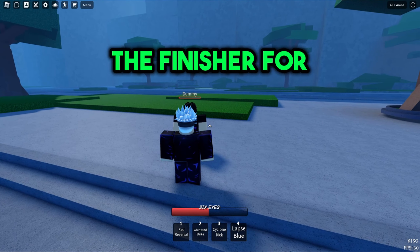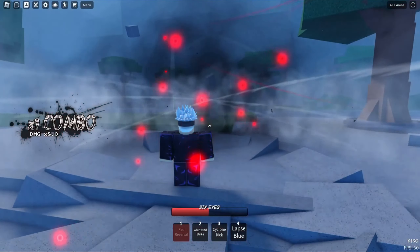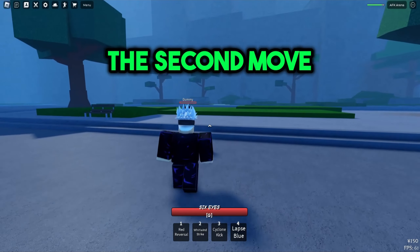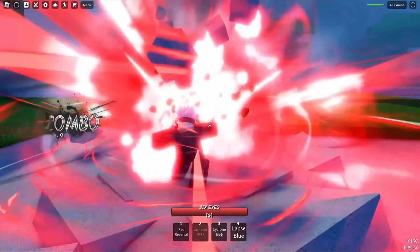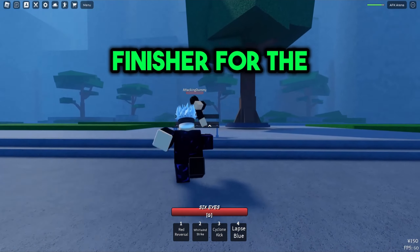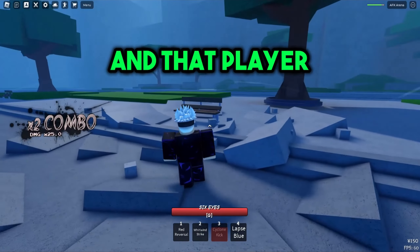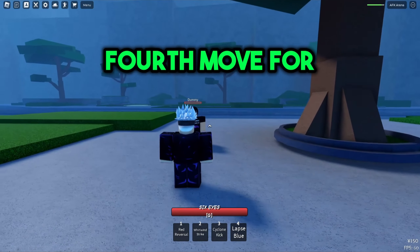Here's the finisher for Gojo for the Red Reversal move — that player landed all the way over there. Here's the finisher for Whirlwind Strike — that player is gone. Here's the finisher for Cyclone Kick — that player is also gone. And here's the finisher for the fourth move for Gojo — that player is gone.